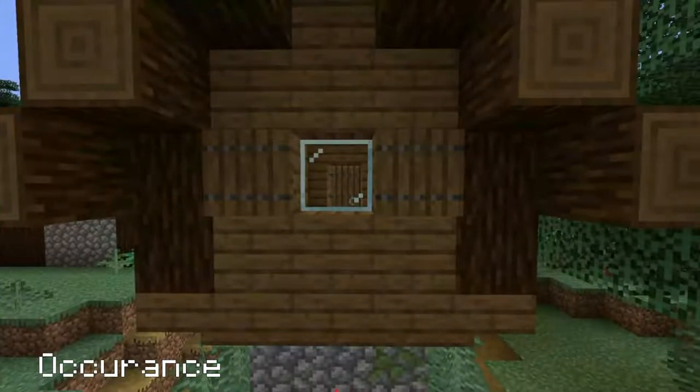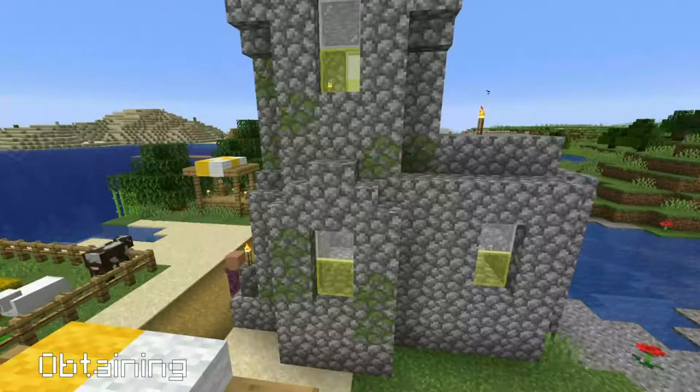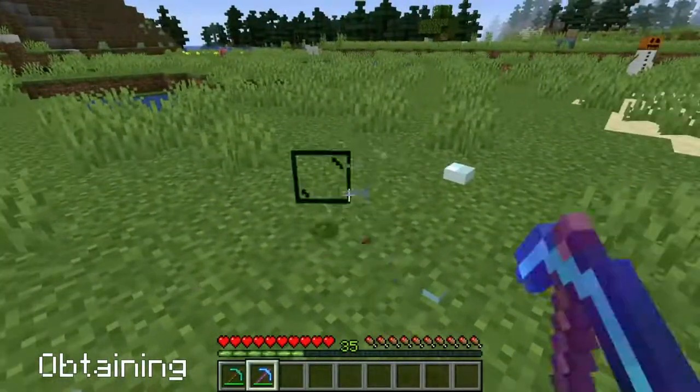Glass panes generate naturally as windows in villages and woodland mansions. Yellow panes generate in plain villages. Glass panes need to be broken with silk touch, otherwise they'll drop nothing.